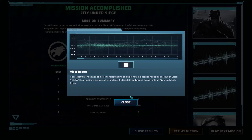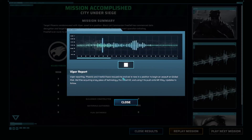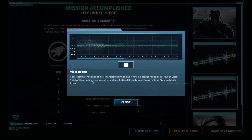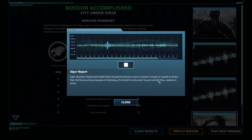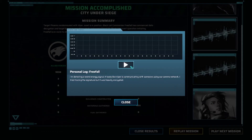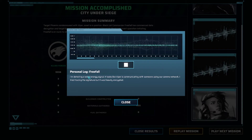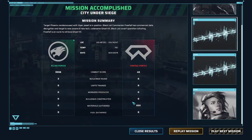Viper reporting — Phoenix and Free Fall have rescued me and we're now in a position to begin an assault on Global Risk. We'll be acquiring a key piece of technology, the Ghost Kit, and using it to push on to Mount Riley. Updates to follow. This is Free Fall — I think I'm detecting a weird energy signal. It looks like Viper is communicating with someone using our comms network. New Horizon maybe? Who knows.